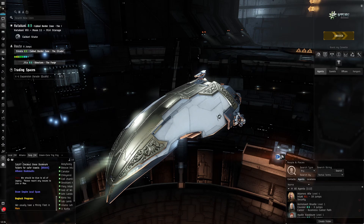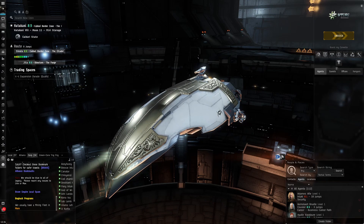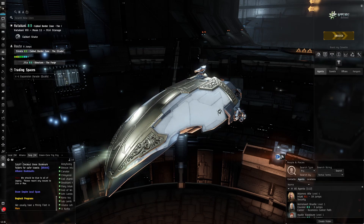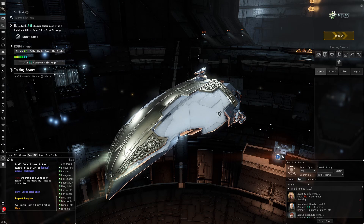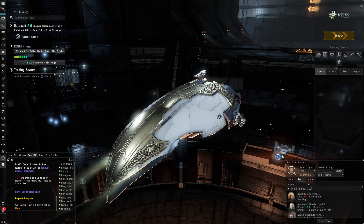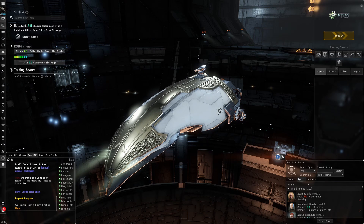When I started EVE Online, I thought this was very counterintuitive. How do you decline these missions when your standing is going so bad that you're not even going to be able to do missions for this agent if you keep declining? The thing is, there are three ways you can get into a position where you can decline missions like this. But first, I have to explain how standings work.